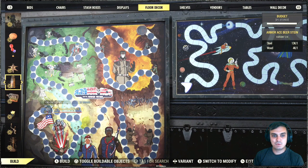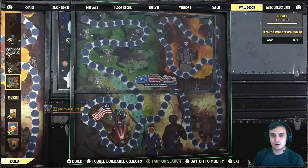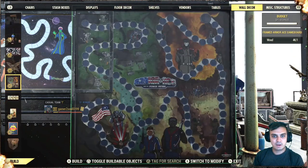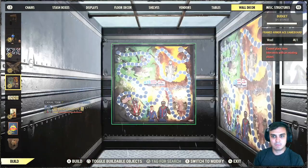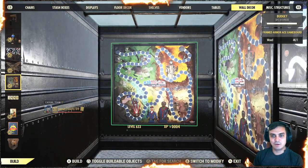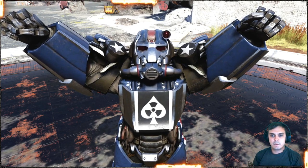To build the game board, open your building menu and go to wall decor - you'll find both the Season 1 board and the Season 2 board listed separately. It's really cool. I'm looking forward to Season 3 as well.